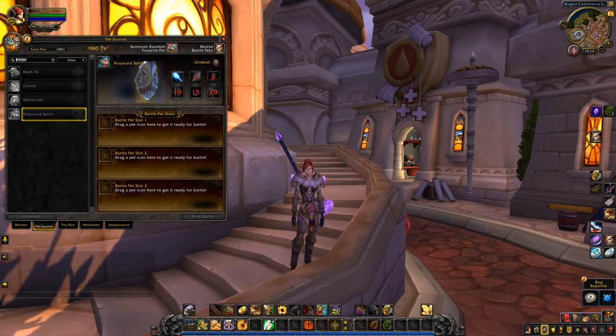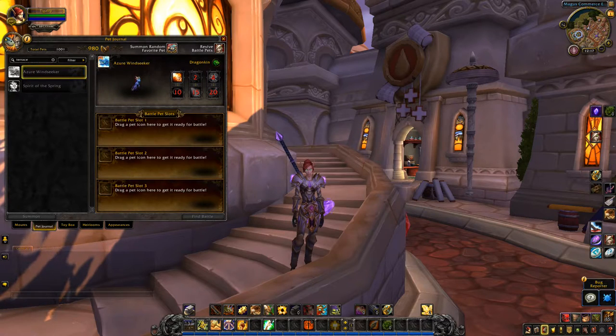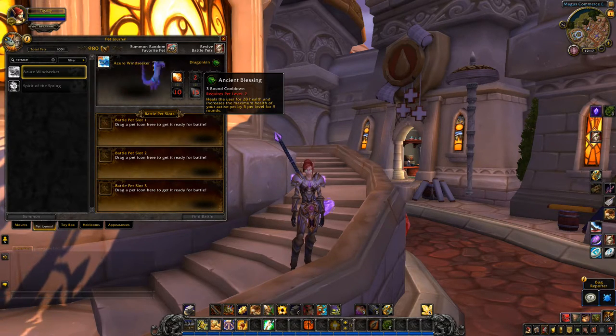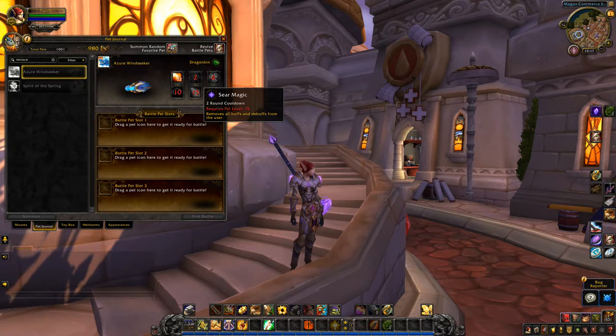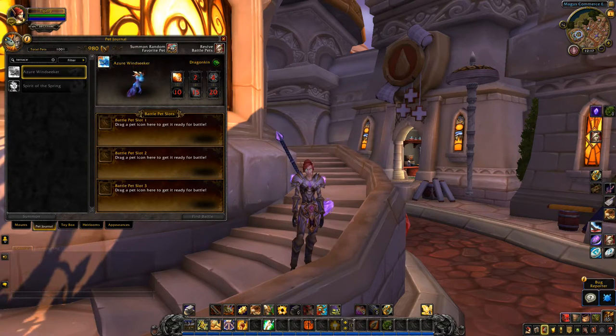Terrace of Endless Spring only has two pets. Azule Windseeker with Breath, Ancient Blessing, Wing Buffet, Tail Swipe, Seer Magic, and Devastate. This looks very similar to the fall that we can pick up by the Order of the Serpent.